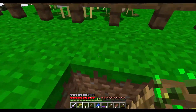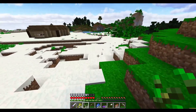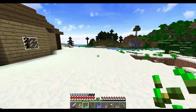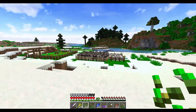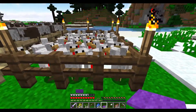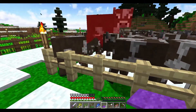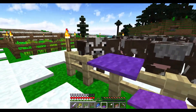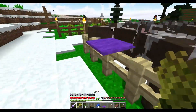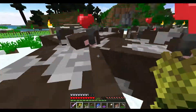Alright, back down, back home. Here we go. We're going to breed up everything, try to get to level 30. Hopefully that efficiency 4 comes with fortune. Let's go in here and breed these guys up, as many levels as we can from this too. And also this is growing our food supply here.